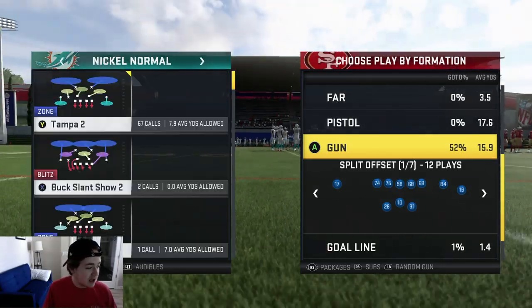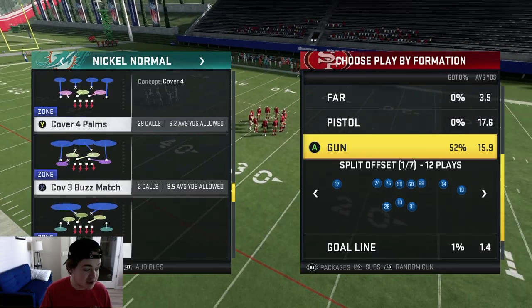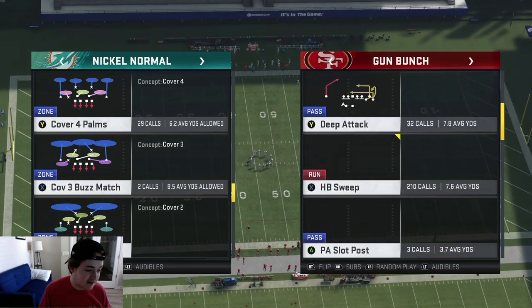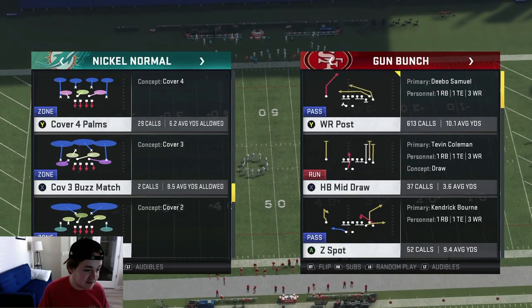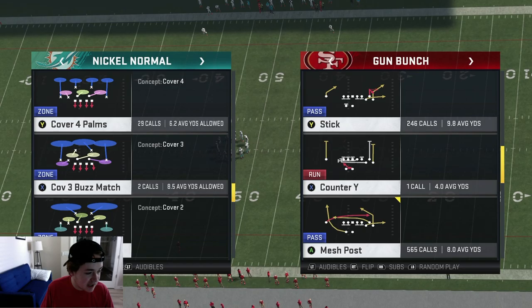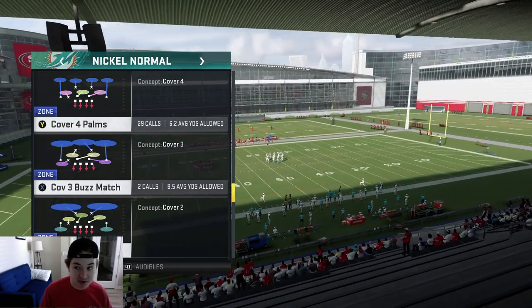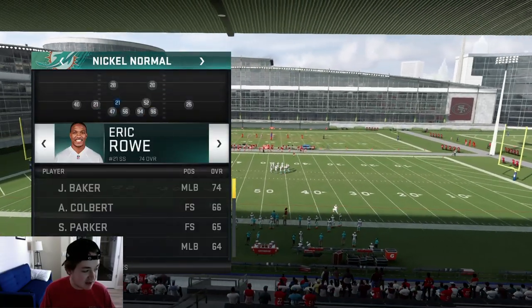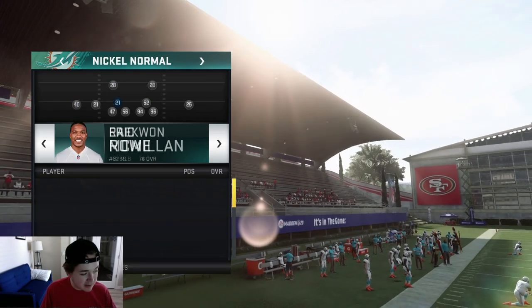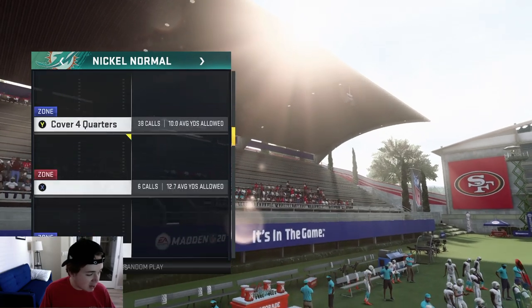As you guys have seen, we're running Cover Four Palms Nickel Normal. This is probably the play I've struggled with most, especially out of my Gun Bunch — that's the formation I run on offense and I just get bagged by this defense a lot. So I'm going to come out in some of my favorite plays and show you guys how to bag it with this Nickel Normal. We're using the Dolphins, showing you that even the worst teams can lock up anything. You can also put safeties at linebacker — I recommend doing that, they have better coverage and more speed.